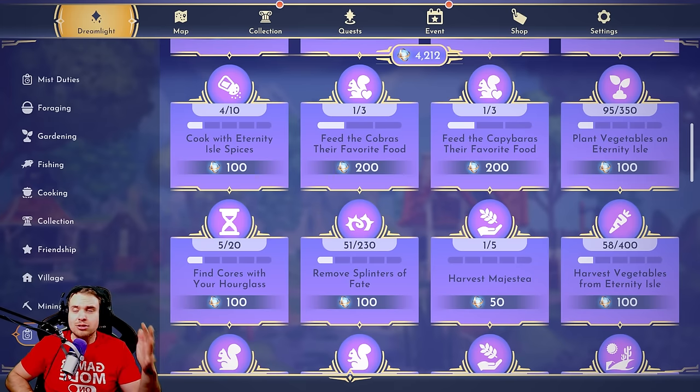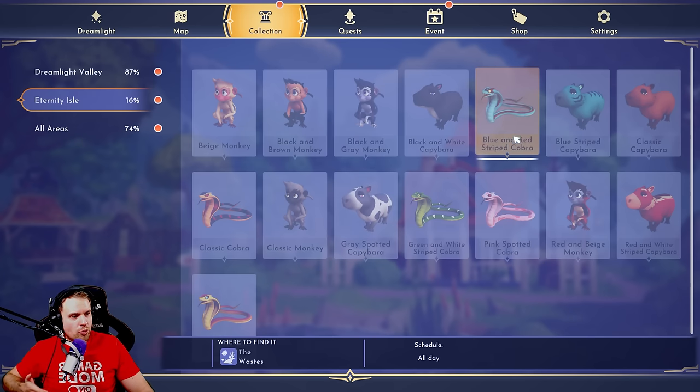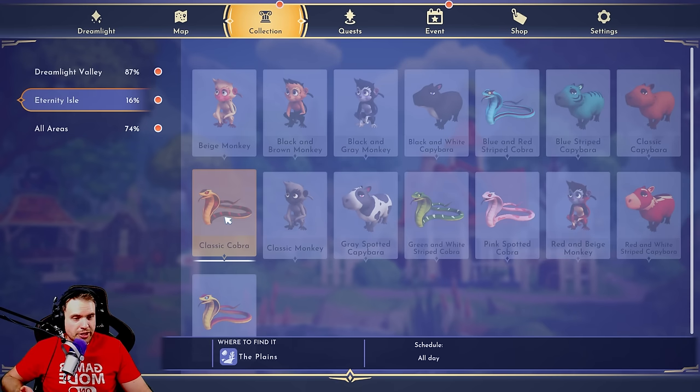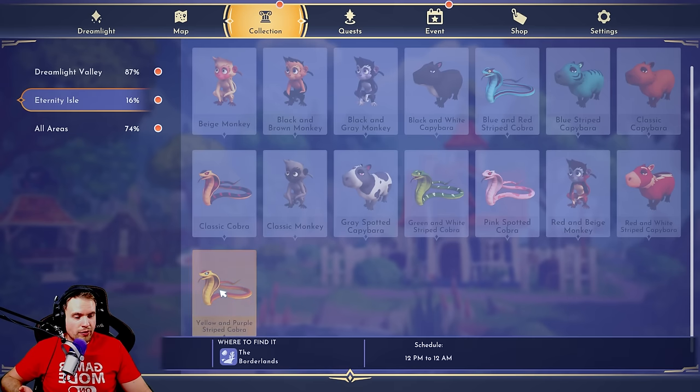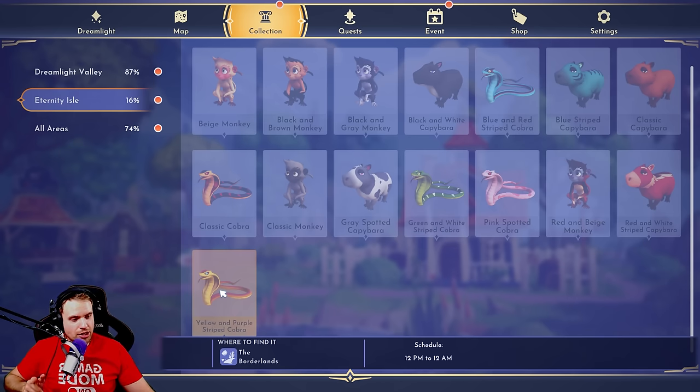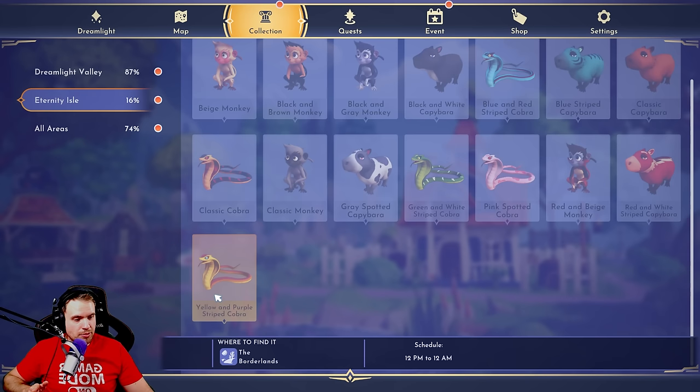Just eggs — that's the fastest way to get them to be your companions. So for cobras, there are going to be five colors. Some of them are present all the time in a specific part of the Glittering Dunes biome, and one of them is going to be rare. If I were to unlock the borderlands, I could actually get a yellow and purple striped cobra. What day is today? Thursday? The yellow and purple cobras are here every Thursday from 12 p.m. to 12 a.m. Good to know.